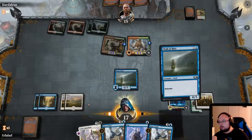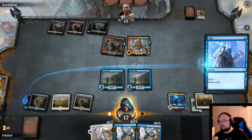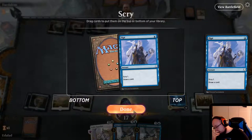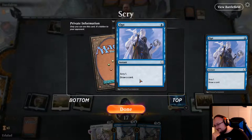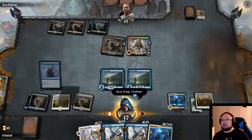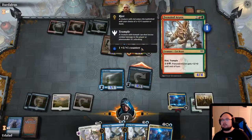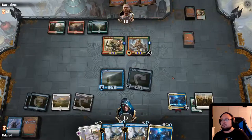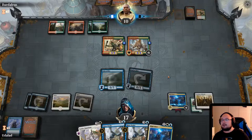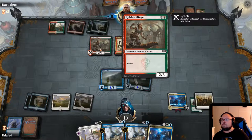I think we actually do another Wall of Mist here. And we also Opt — I feel like Opting is a good idea. Another High Alert — it's good to have an extra, I guess. I think we attack with this, trying to get some damage in. Gotta get the free damage, and then we have Wall of Mist to block with. Oh, Rubble Slinger. This is an instant — do you think he is stupid enough to allow me to get through with one of them?